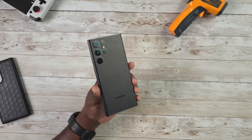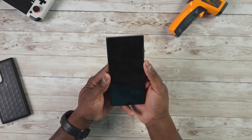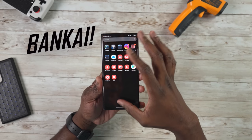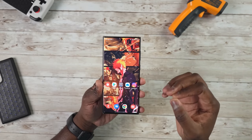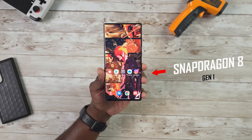The S22 Ultra is here and it's a beast. It's got a massive 6.8-inch Super AMOLED 2x display — absolutely gorgeous. The display is super responsive with a 120Hz refresh rate, and you can play at the highest resolution at 120Hz, which is what we're doing in this gameplay video.